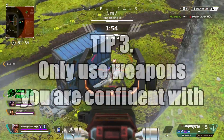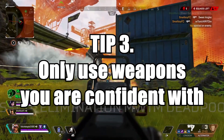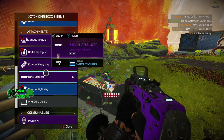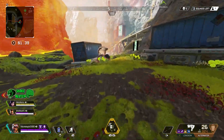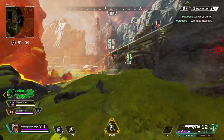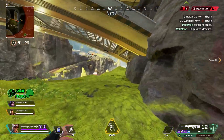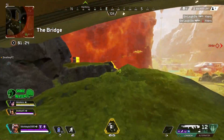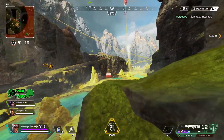Tip number 3: only use weapons you are confident with. If you're not very confident with new weapons like the charge rifle, or you keep picking up the alternator, you need to be thinking — only use weapons you are confident with. It's pretty much the same as the legend tip. You shouldn't be using weapons you're not good with if you actually want to get wins. If you just want to practice with the Havoc, that's fine, but don't get mad about not winning because of a weapon you don't know how to use.